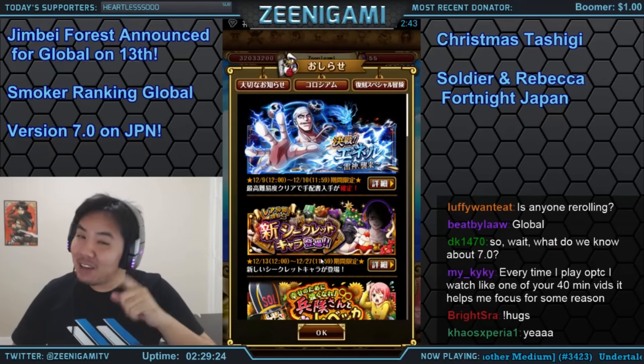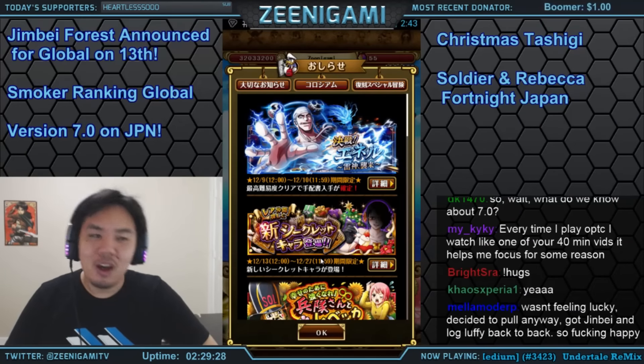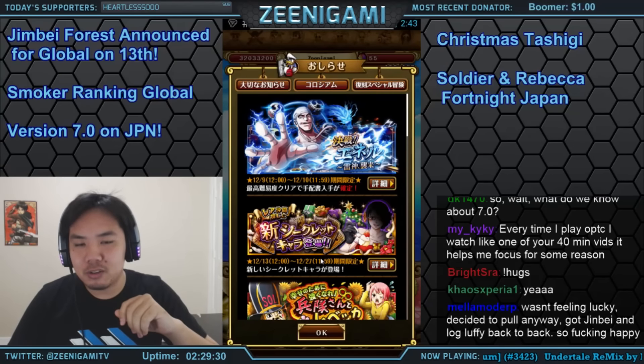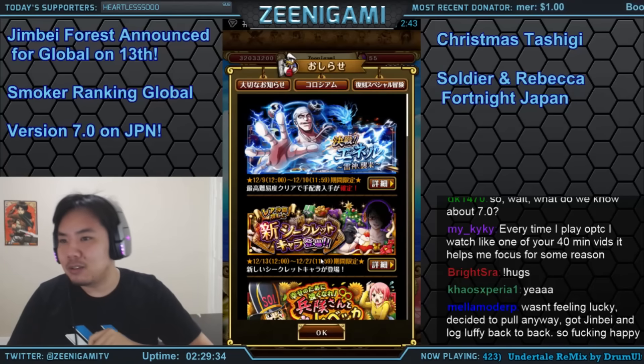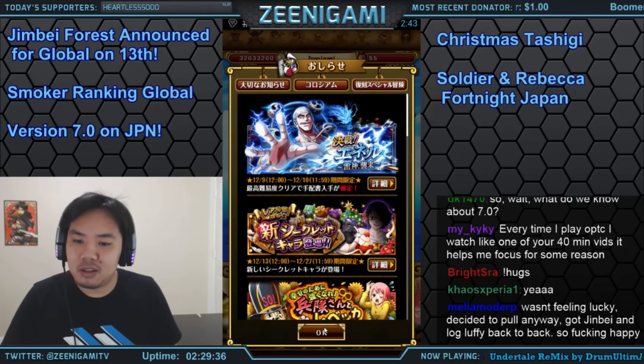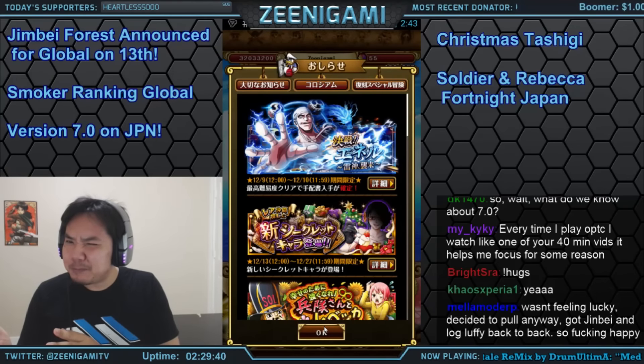What's up guys, Zinigami here. We haven't done this in a while but it's time for some One Piece Treasure Cruise news. On the global version we have the Jinbe Zero Stamina island coming out soon. Jinbe Zero Stamina island is placed before Whitebeard Zero Stamina.